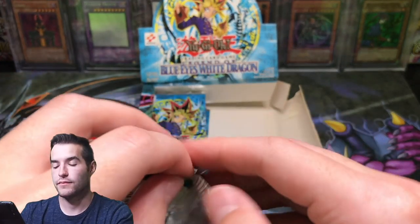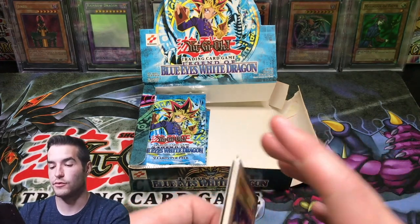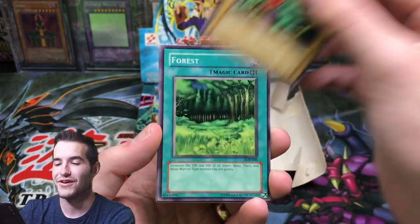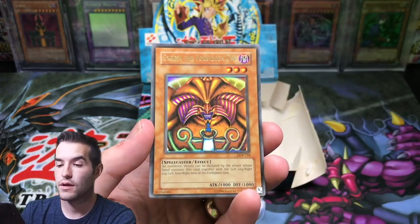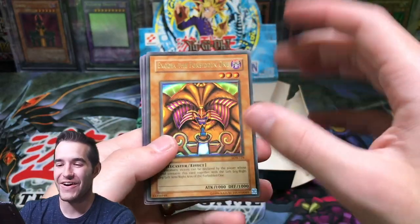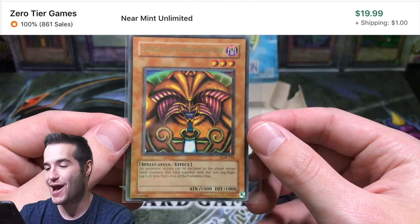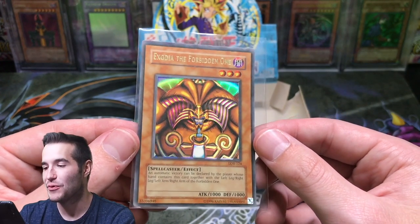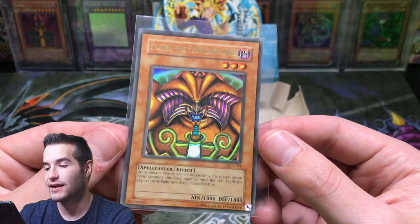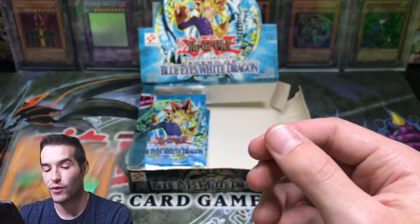Uh-oh, we ripped the pack - oh well, we got to fix that. We set these down, hopefully there wasn't a Blue Eyes - it'll be damaged or something. Kumutoko, Forest, Skull Servant, Green Phantom King. Here we go guys - Exodia, the Forbidden One! Oh, that is incredible, I've never pulled this guy. The centering on him is not great, but check that card out - Ultra Rare Exodia the Forbidden One. Wow, what a pull!